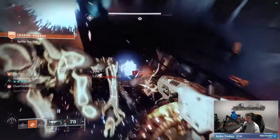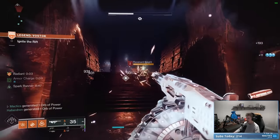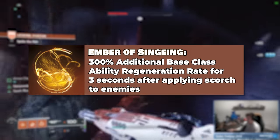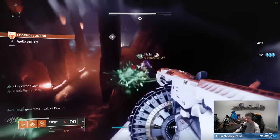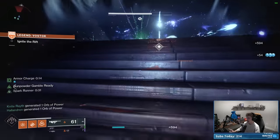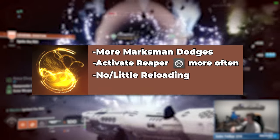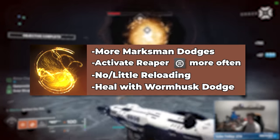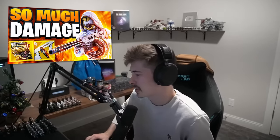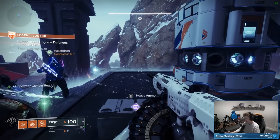For those who didn't see the original episode, the key thing about this build is that on our fragments we have Ember of Singeing, where anytime you scorch an enemy target, you get significantly increased class ability regeneration. This synergizes extremely well because we literally just scorch things when our gun is in the revved-up mode. Significantly increased class ability regeneration means we get to use our Marksman Dodge more often, proc Reaper more often, reload the gun more often, and proc Wormhusk Crown more often to heal us up so we can continue spraying without worrying about our HP meter too much. Previously this build felt fantastic because everything clicked and synergized well together. So far in Onslaught, it's feeling exactly the same. It's awesome.